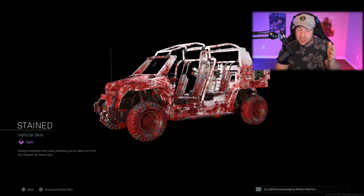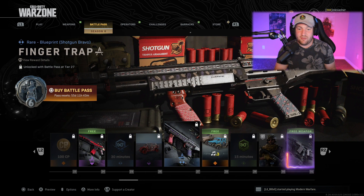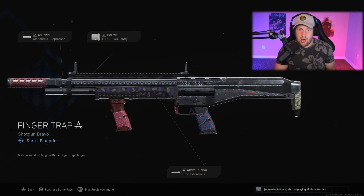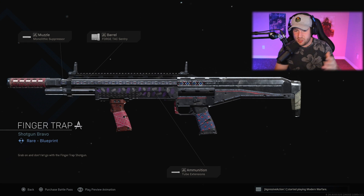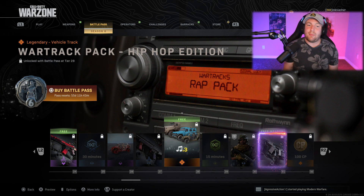At rank 26 you get the same blood kind of thing, this time on a vehicle — honestly looking pretty gross, like I don't know what you hit but it was big. After this at rank 27 you have the Finger Trap for the R9-0, nothing too fancy, once again going with that Farah theme — tape on the handles and so on.